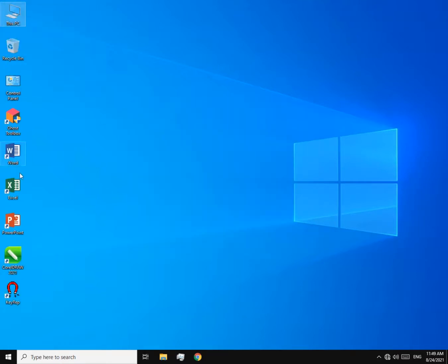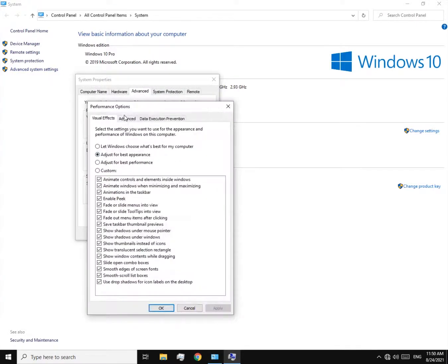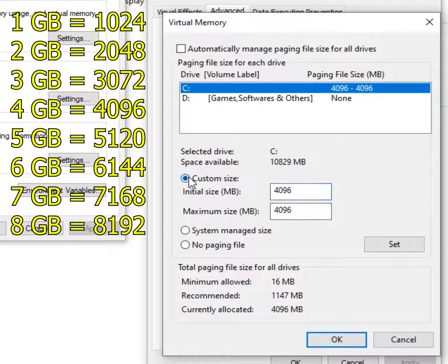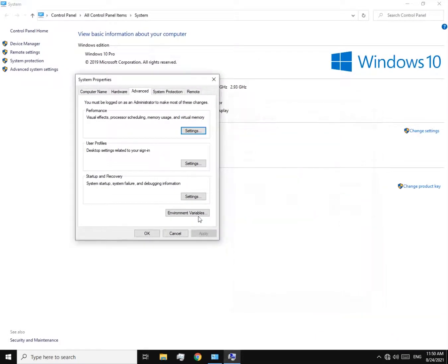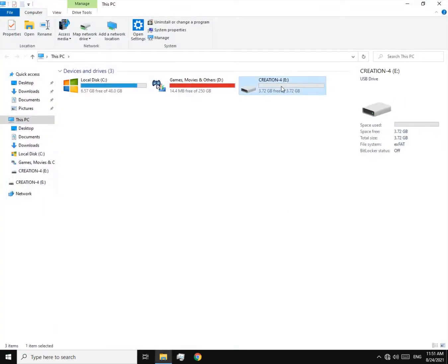Also, if your RAM is too low — like 2 GB — you have to set more virtual memory, at least 4 GB. This is how you do it. If that didn't work, the last thing is to try ReadyBoost. You can do it like this.